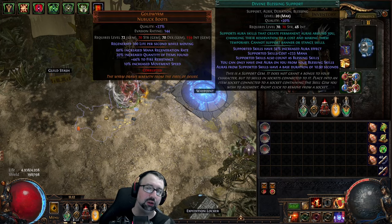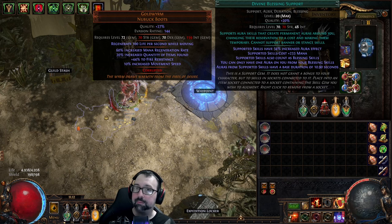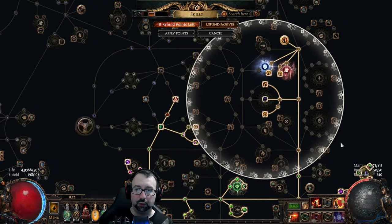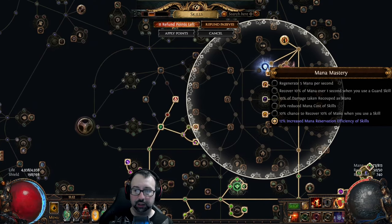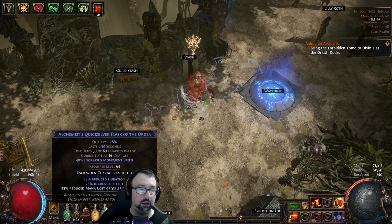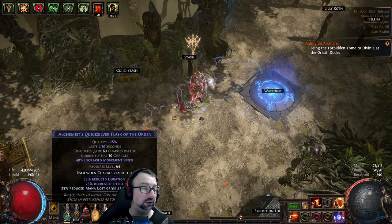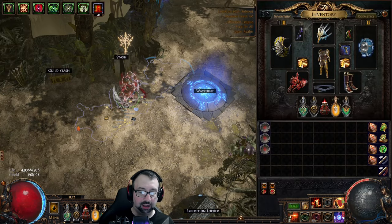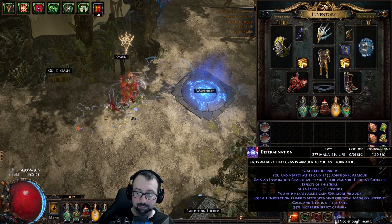Divine blessing support allows you to reserve an aura for a limited time only. It has a duration and a cost, and it's usually prohibitively high cost. If you connect it to inspiration support and have many other sources of reduced mana cost — such as the mastery here, or one of my favorites boosted by increased flask effect — the pathfinder is very good for this. The reduce mana cost of skills suffix on a flask can drive down the cost of the extra aura from 277 mana, which is way too much.